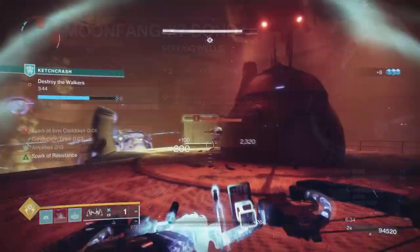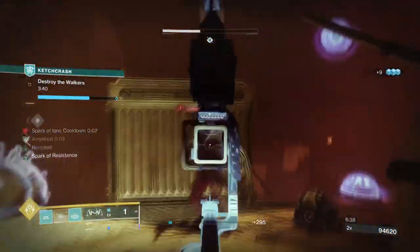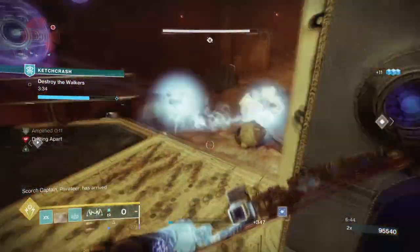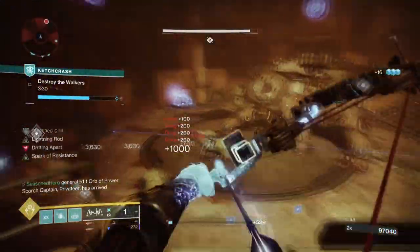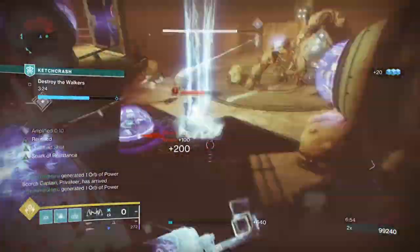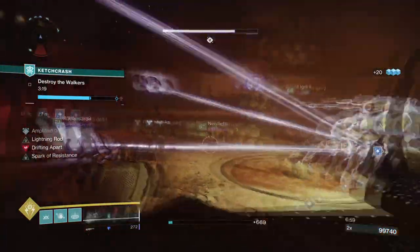The great thing about using Crown of Tempest is how absurdly strong it is and how little it requires to activate. Getting an Arc kill will give you a good chunk of ability energy back, and if you balance your stats out correctly, you can get your ability back within seconds. Once you add in Ionic Traces and Orbs, you can use your abilities non-stop with little cooldown. Nothing complicated — just get an Arc ability kill and go from there.